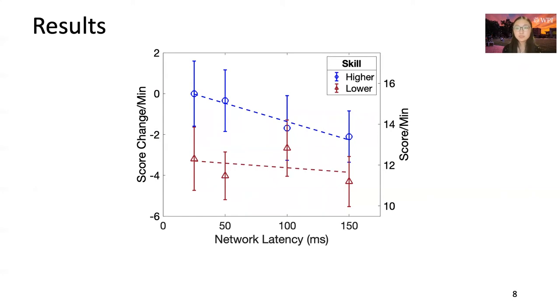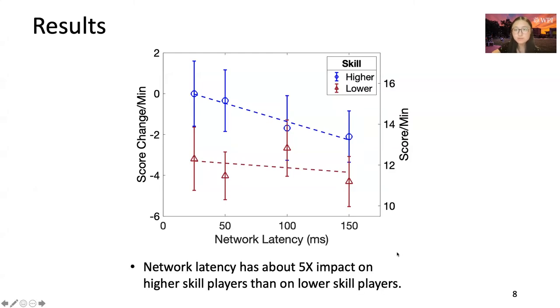This graph depicts player score versus latency. The data is the score, which is 2 times kills plus assists per minute. The regression fits well for the higher-skilled group, but poorly for the lower-skilled group, again due to smaller sample size and a high point at 100 milliseconds latency. Visually, the slope for the higher-skilled group is steeper. Network latency has about five times the impact on higher-skilled players than on lower-skilled players. For reference, often less than a single point separates the scores of top CSGO players in a game.